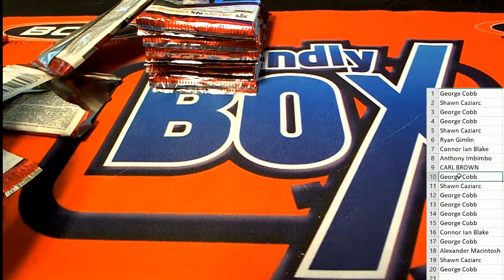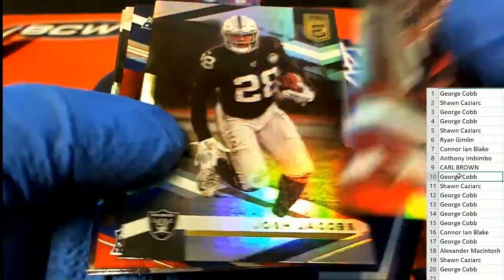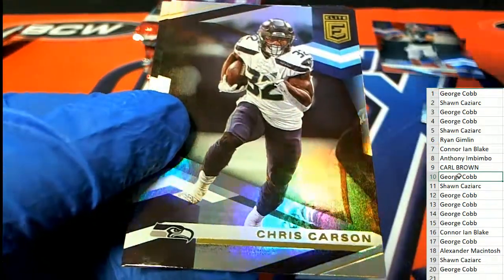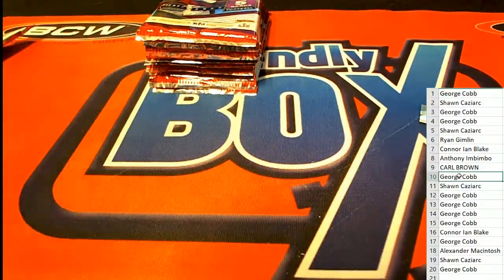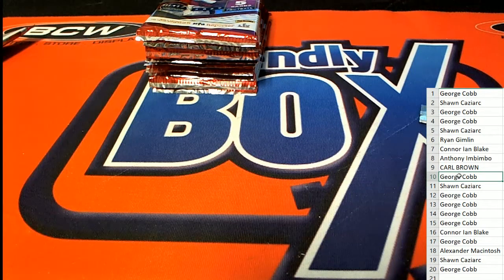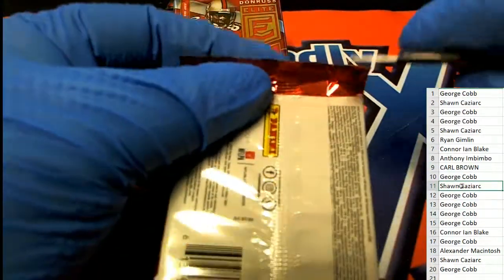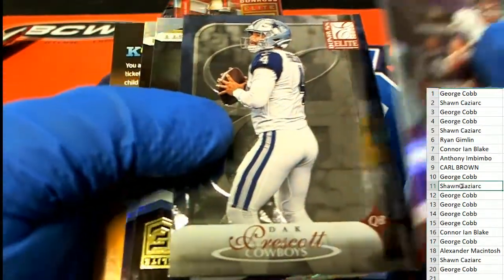Pack number 10 coming up for George. What's it gonna be? 207 of 399, rookie Patriots. What's it gonna be? 207 of the Texans - Sean Kaz in pack 11. Sean Kaz looking to beat the number 52. Sean Kaz got a Dak Prescott Elite - I love the way this looks.